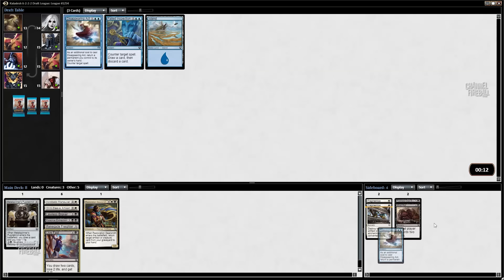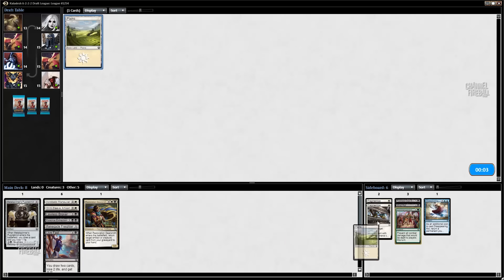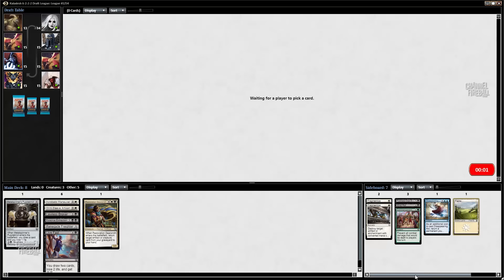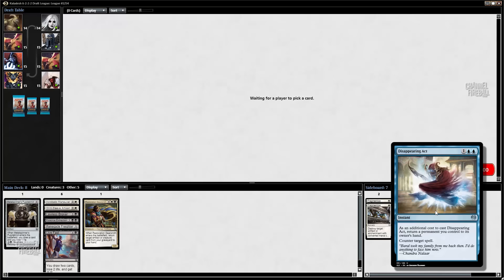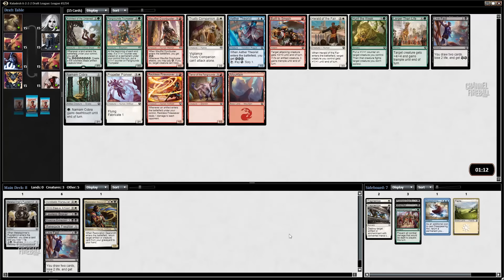Here we have to choose between Live Fast, which is a card I might play, or Appetite for the Unnatural, which is a card I like but doesn't really fit with what I've got. I'm going to take the Live Fast. I would be more inclined to take Appetite for the Unnatural if I didn't have two Fragmentizes.